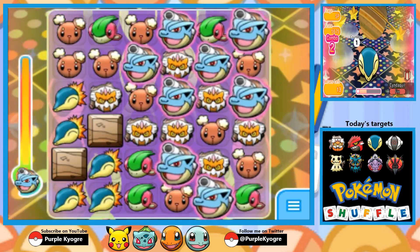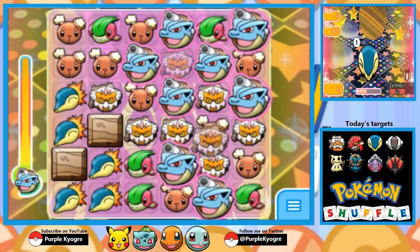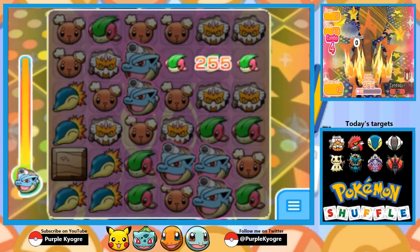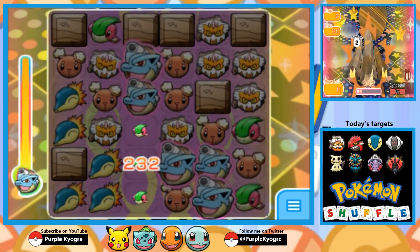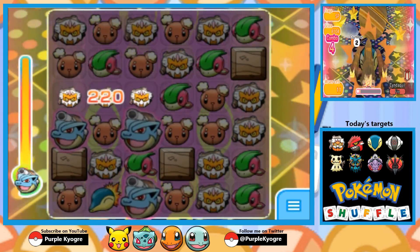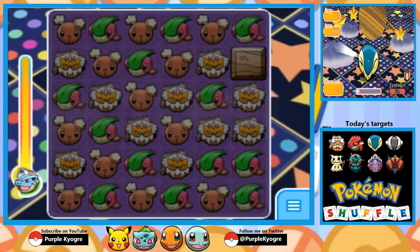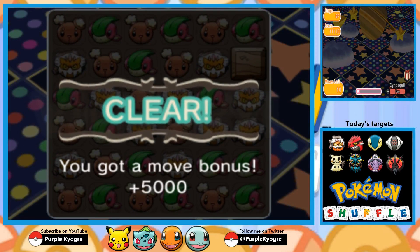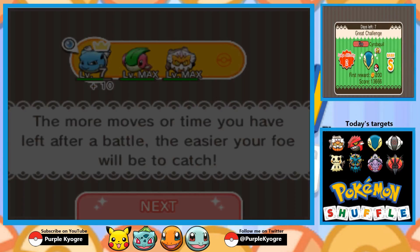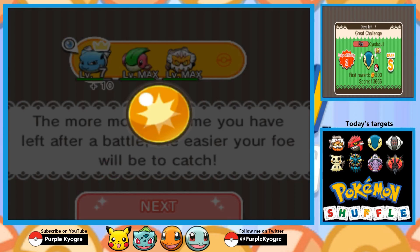It's really not a difficult stage, so you'll be fine. I would totally recommend catching it. It's not really that great — I believe it has Eject Plus, but I could be wrong. And yeah, it's really not a great Pokemon, so one that you're not going to farm, but you definitely want to catch it just because it's cute. And Cyndaquil, I think, is a fan favorite. I love Cyndaquil — it's a really cool starter Pokemon, so I would totally recommend picking it up while you can. We go ahead and knock out Winking Cyndaquil, and we will not be farming it.